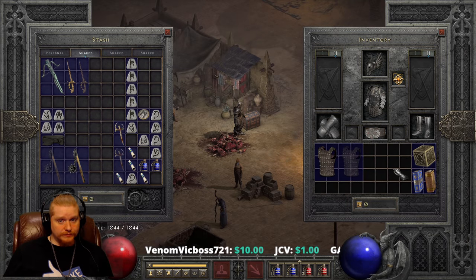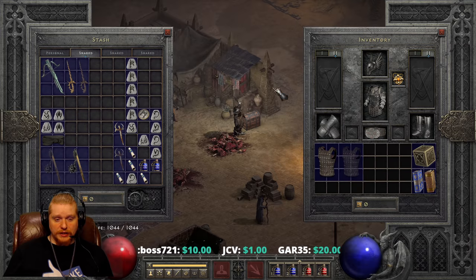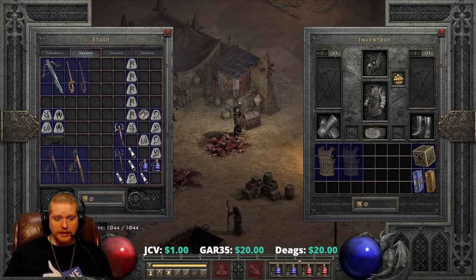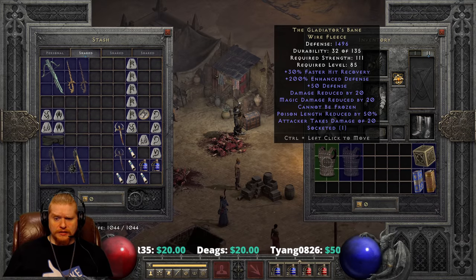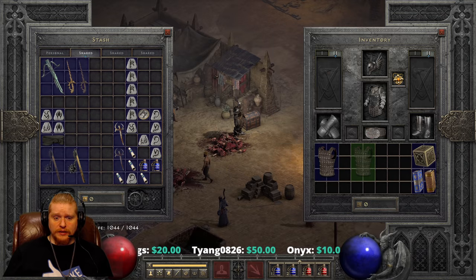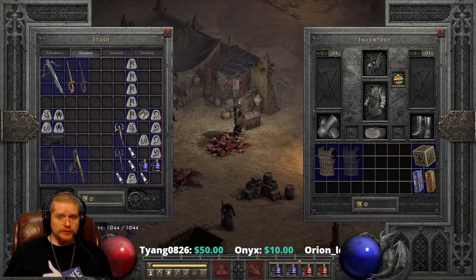Hello guys and gals and welcome. Today we're going to be looking at another unique item called Gladiator's Bane. It is in the Elite Wire Fleece category. Gladiator's Bane is one of those odd ones where you find it and you're like, hmm, this could be useful in certain situations — but what situations are they? You're left kind of scratching your head because you're not exactly sure what you could use it for.